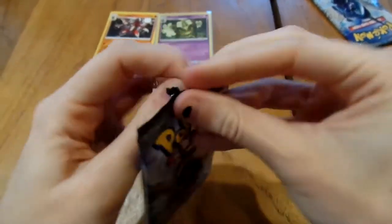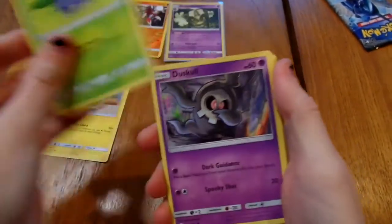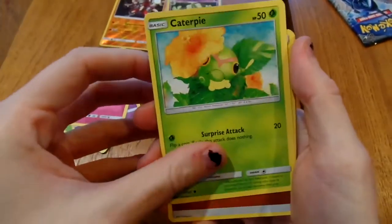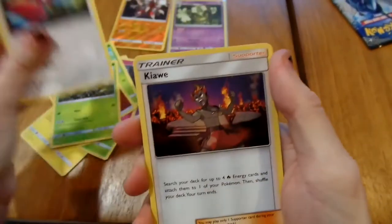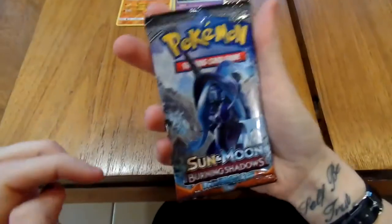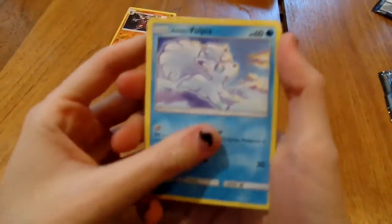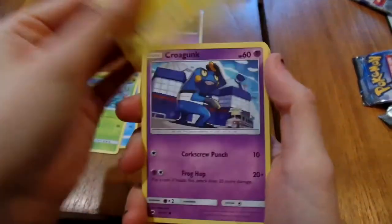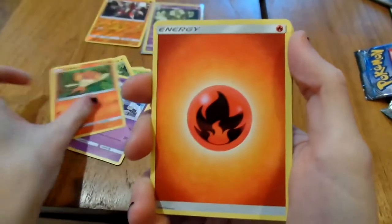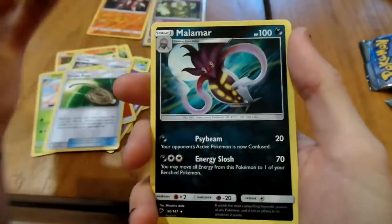Alrighty, first pack of Fini. We got Tynamo, Oddish, Duskull, Morelull, Caterpie - that artwork's cute - Fighting Energy, Metapod, Porygon2, Kiawe, reverse holo Sneasel which is cool, and a Primarina regular rare. My last Fini pack - I am with the Fini and the Fini is with me! Alolan Vulpix, Wimpod, Togedemaru, Croagunk, Pansear, Fire Energy, Acerola, Gloom, Escape Rope, reverse holo Lycanroc, and Malamar regular rare.